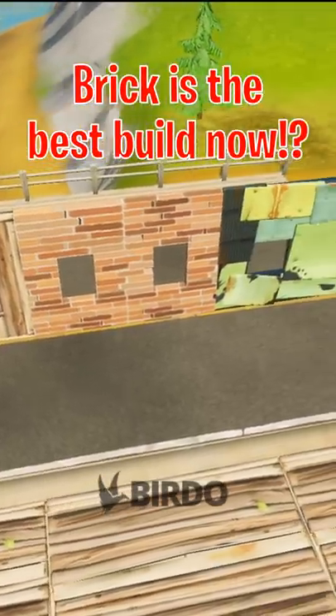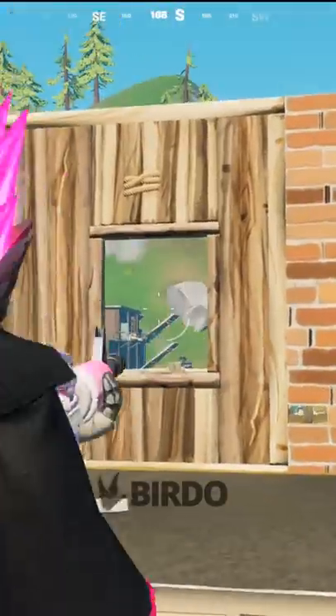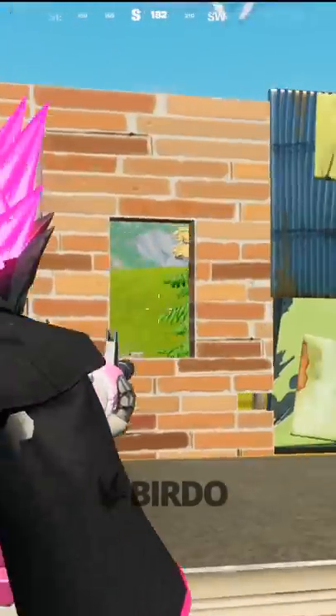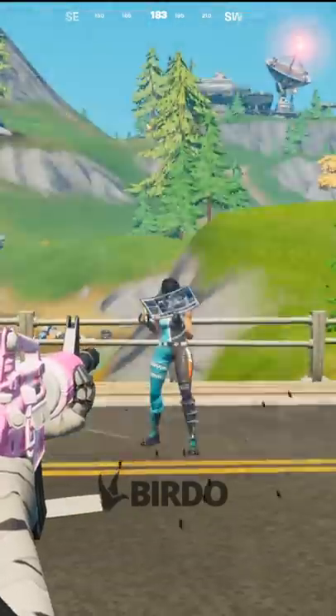In the new update, brick is now the best window edit. Here's a closer look, but look how much more thin the brick is compared to the wood, and the metal is a little bit smaller than the wood edit. And here's the proof how much better the brick window edit is.